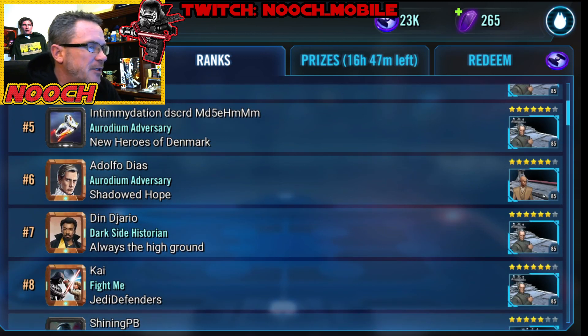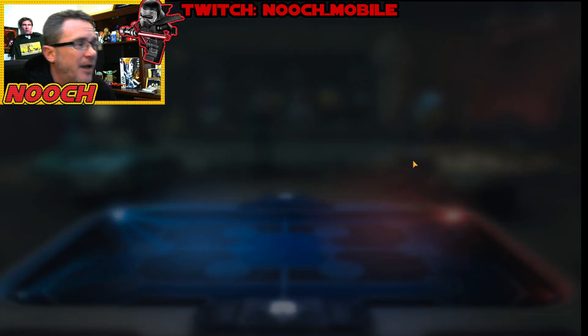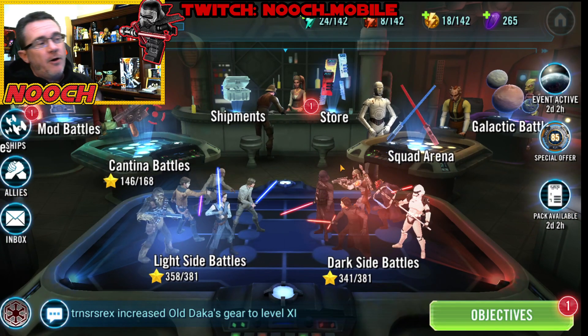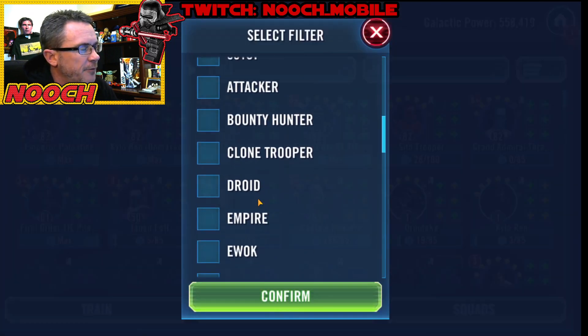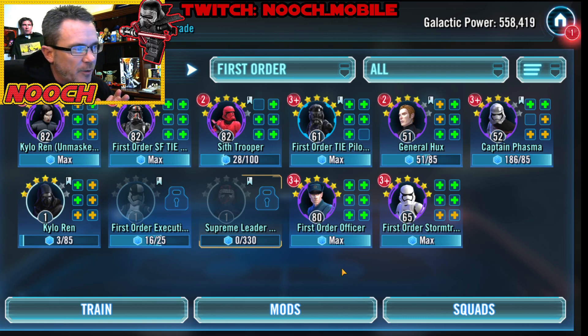When we start getting up into the top 20, we're going to get 100 crystals a day. Those crystals make so much difference — this currency matters too, but those crystals are really where it's all at. Let's take a look at Nooch's progress here on day 94. You know already that Nooch has been farming Biston and Pathfinder. Let's look at that First Order squad — all the farming there. Seven-star crew, seven-star First Order Special Forces TIE Pilot, six-star getting to seven-star. Probably about that same 10-11 day mark, we'll have Sith Trooper to seven stars.